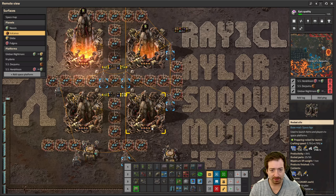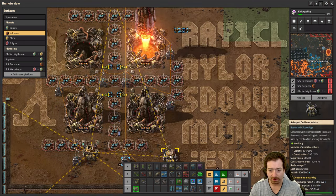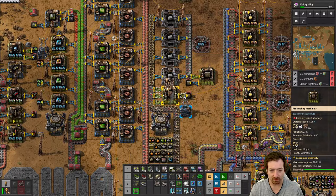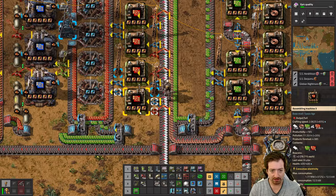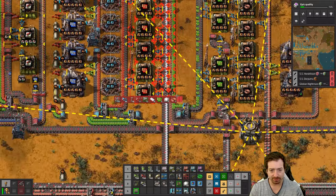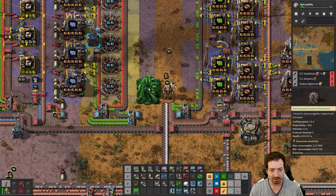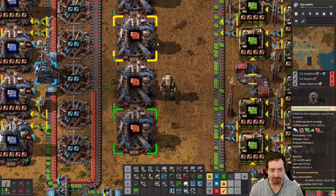Maybe I need more than four rockets — it'll be fine. So that's going... we'll get cliff explosives. We'll head over to these guys and our first order of business is to use the doodads. We'll just deconstruct all this. By doodads I mean uncommon electromagnetic plants. These are going to be so much faster, it's not even funny — especially with better modules in them.